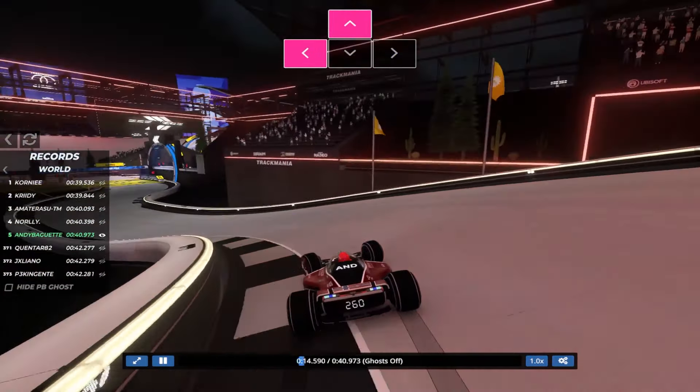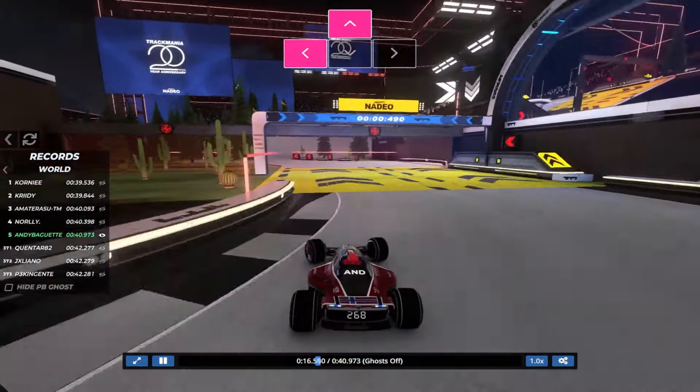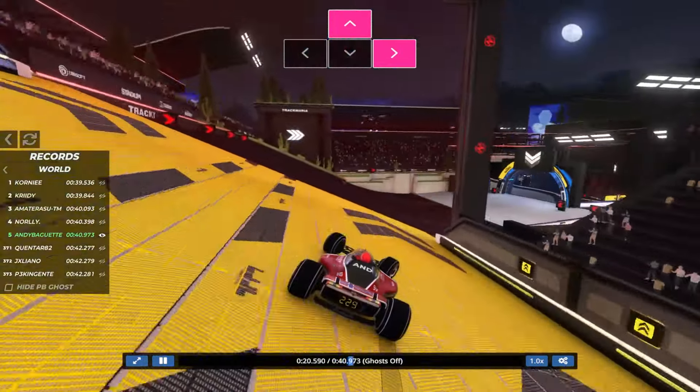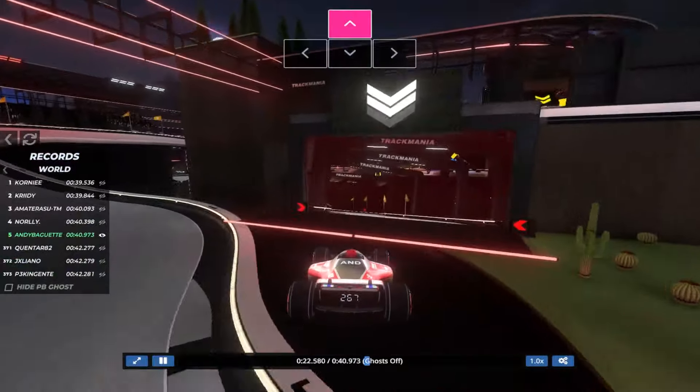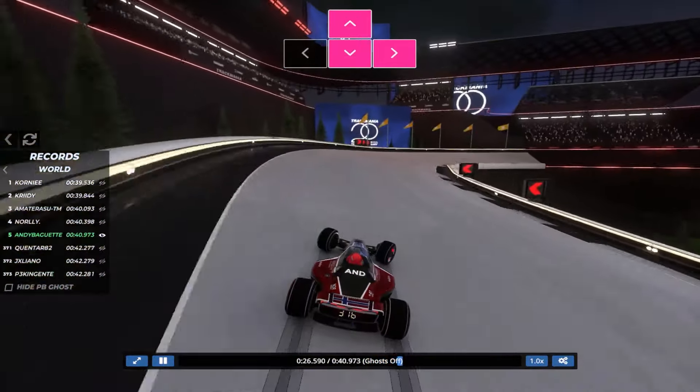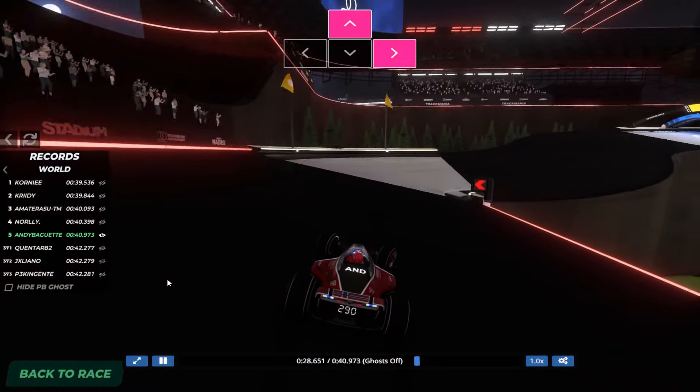Drift around this corner, barely. Go on the grass. Start it with — go ultra inside, actually. It's an air break. Land. Then that makes it all the way through.